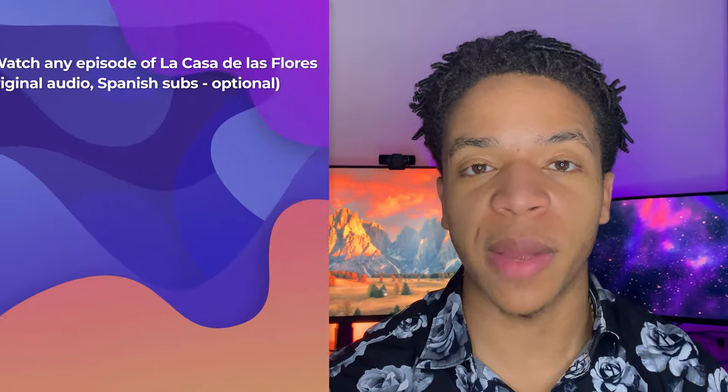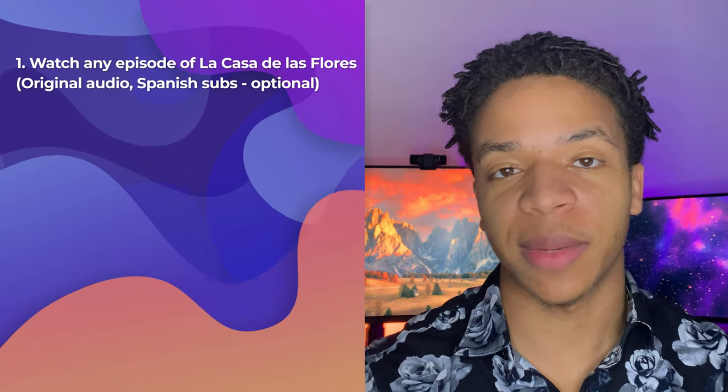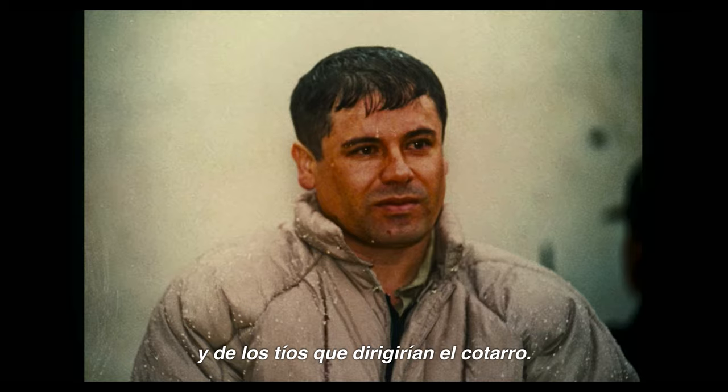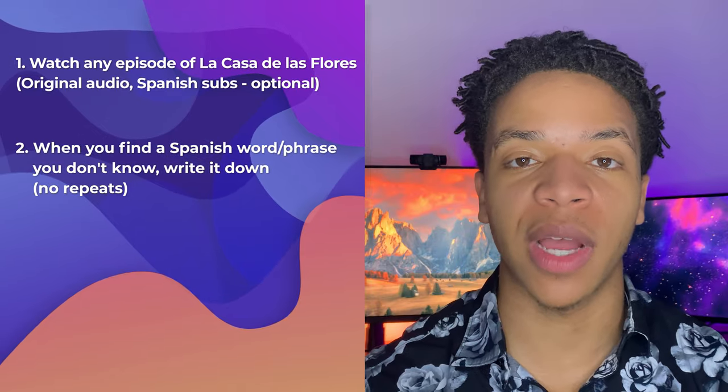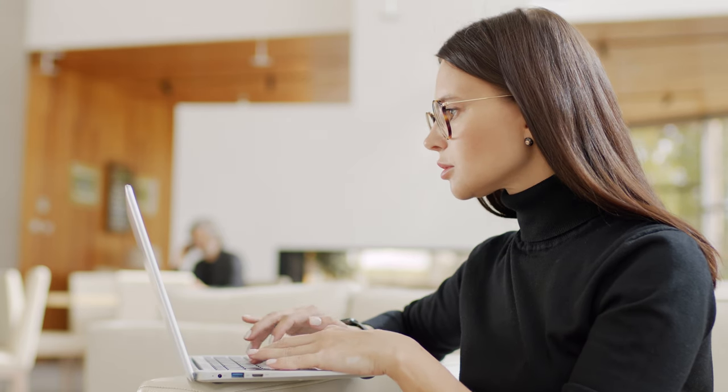Here's how the game works. First, watch through an episode of Narcos Mexico for the first time. Start on whatever episode you're at — the exact episode doesn't really matter for this game. I haven't started the show yet, so I'll be starting on episode 1, but start from wherever you're at. Second, whenever you come across a word or phrase you don't know, write it down. You're going to get points for these later, so find as many new words and phrases as you can.